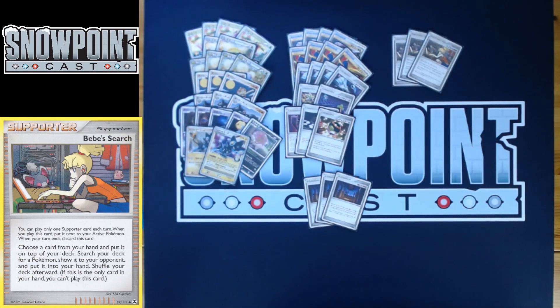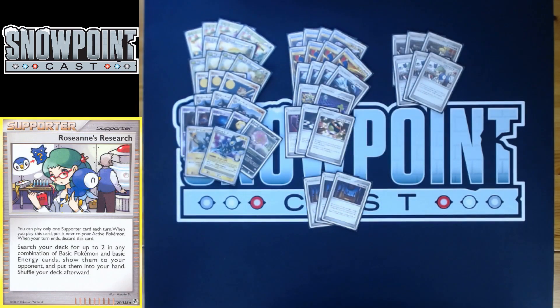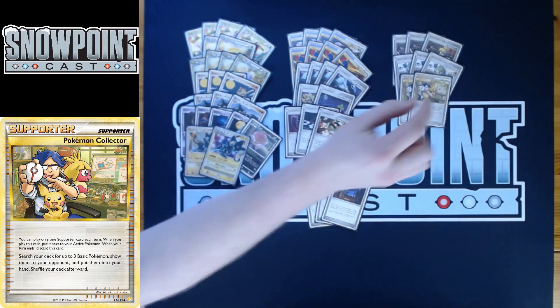You play three Bebe's Search: put a card from your hand on top of your deck, then search your deck for any Pokemon card. It's the only search other than Pokemon Communication that finds your Lv. X, so finding that Luxray GL Lv. X is really important. You also play three Roseanne's Research: search your deck for two in any combination of basic Pokemon and basic Energy cards. This finds Grass Energy whenever you need it, and lets you grab things like a Baltoy and an Uxie to set up.